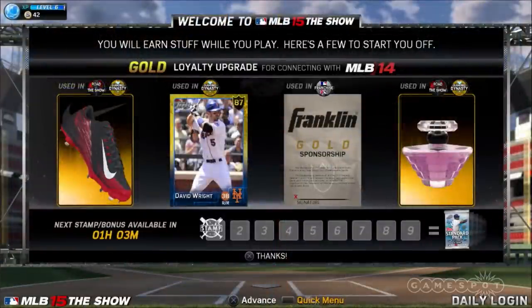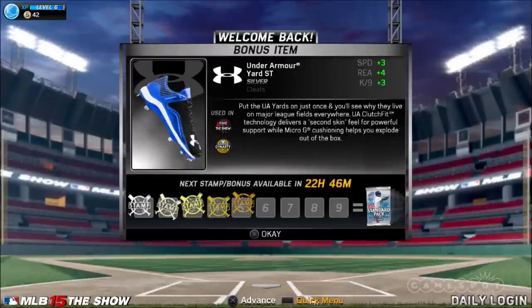We're doing this thing called Universal Rewards. When you first enter the game, the first thing you're going to see is you're going to get a bunch of stuff. With our new Universal Rewards feature, we're showering you with items that you'll be able to use throughout the game. We've got equipment — nine new licensed partners this year: Nike, Under Armour, Rawlings, Wilson. We've got every official representative in cleats, batting gloves, fielding gloves, and bats. And then you'll also be getting cards. There's a stamp system where every day you log in and get a stamp — you get a free pack after nine stamps.